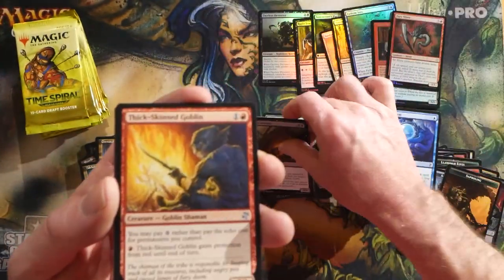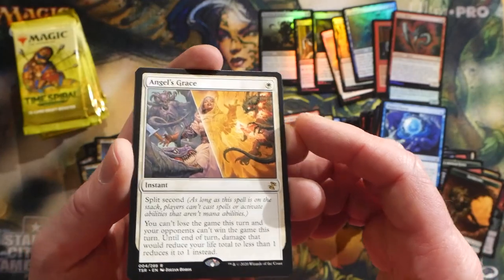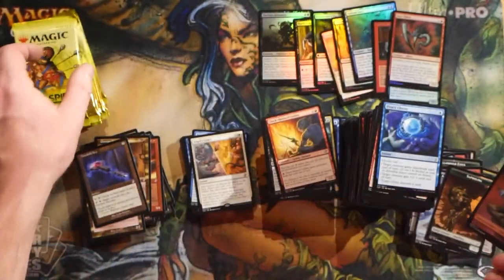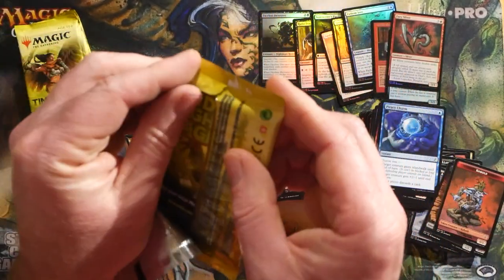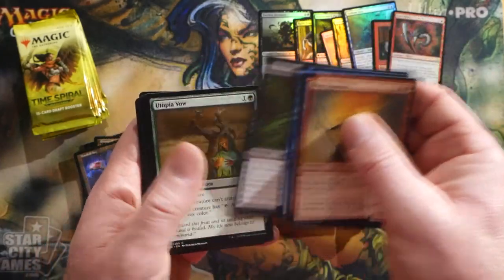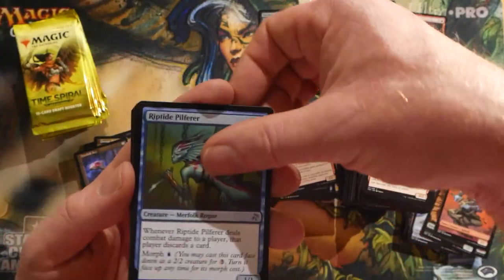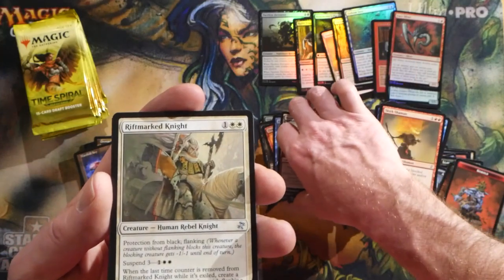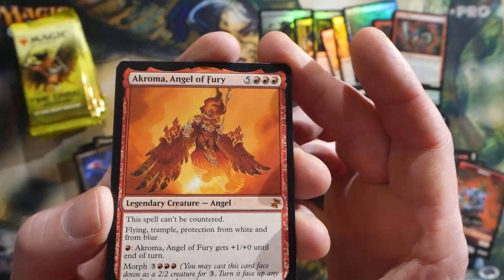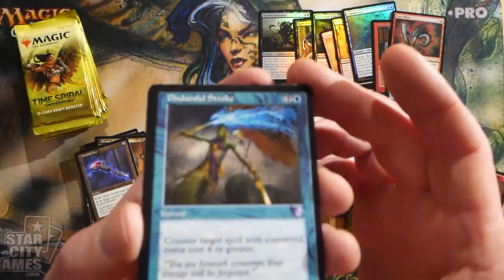When I ask people what they're going to play when we can play again, a lot of them say Modern first. Angel's Grace - you don't lose the game for one mana with split second. And a Manifold Key. A lot of people are anxious to be playing Modern again, and count me in - I have Classic Modern decks: Tron, Rakdos Goblins, UW Control. I've been playing Modern for a lot of years and would love to be back at the tournament level. Akoum Angel of Fury in the mythic slot, and a Disdainful Stroke.